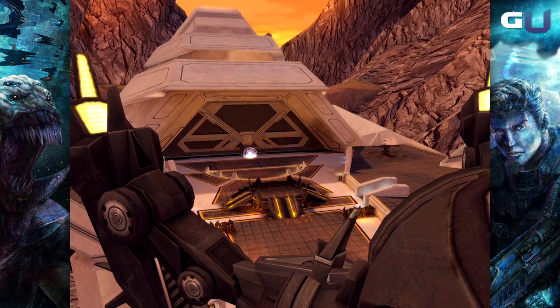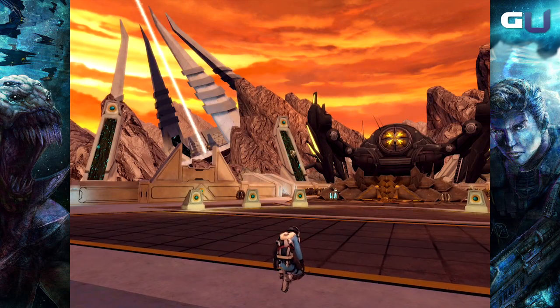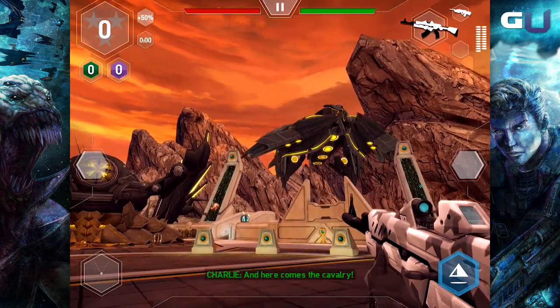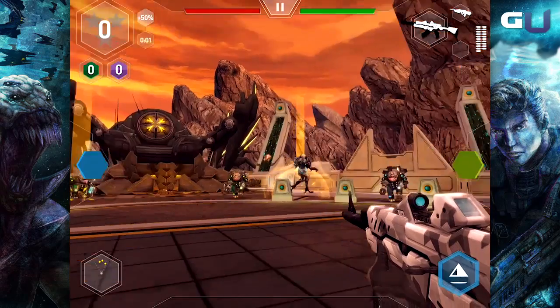Welcome back to GamerU with another look into Midnight Star. Today we're going to be taking a look at what it takes to get the most out of your hypers. A hyper is a special ability given to Charlie upon landing on Oberon, the alien planet in Midnight Star.